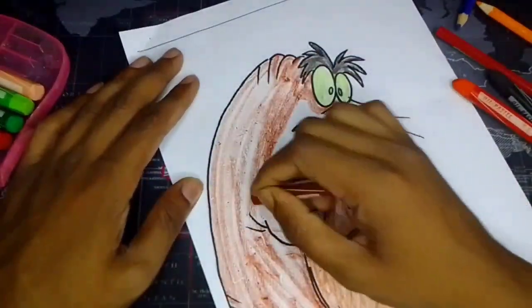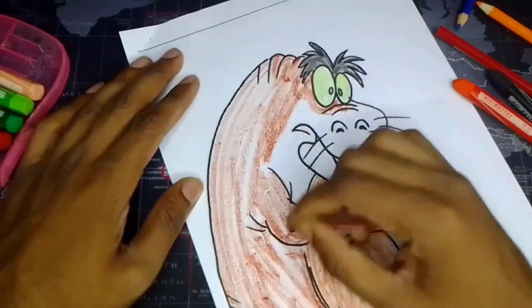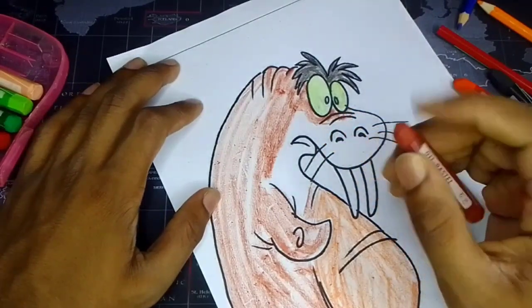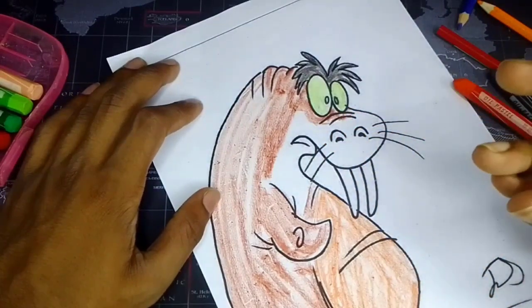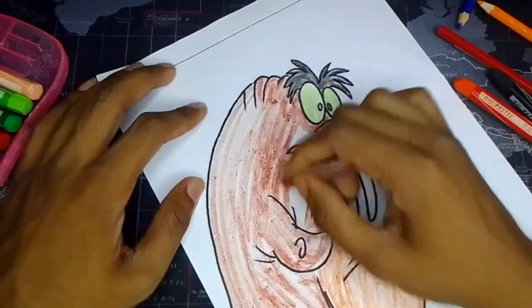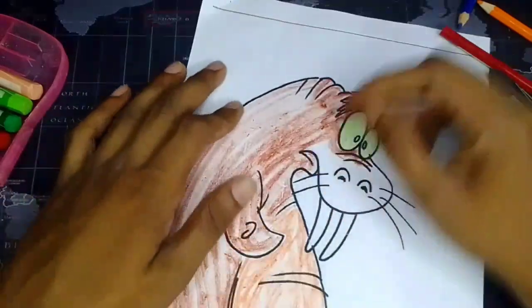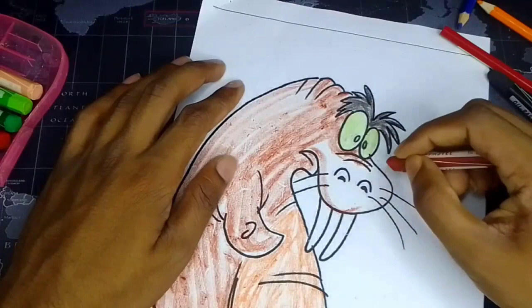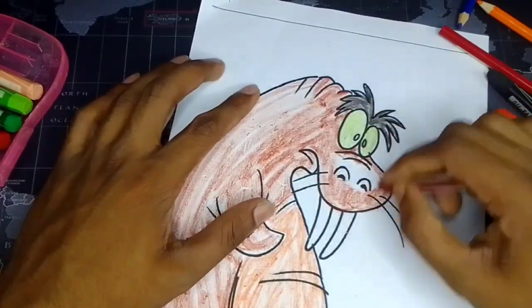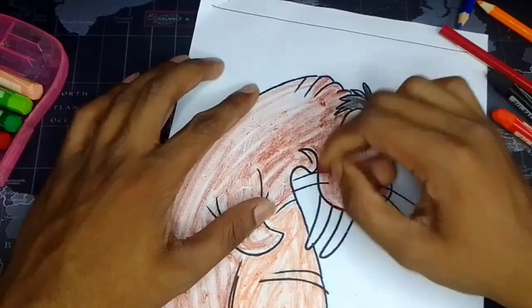Just randomly color that like this, because this black outline area is making it look good. It's like 50% work done.